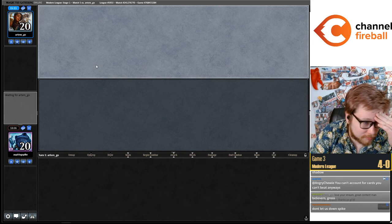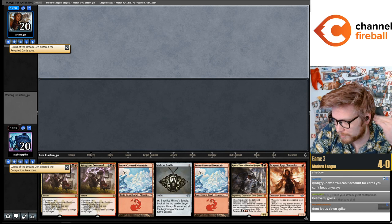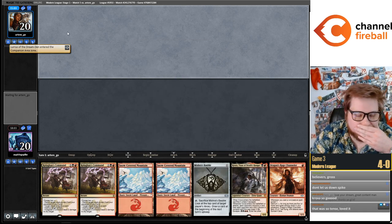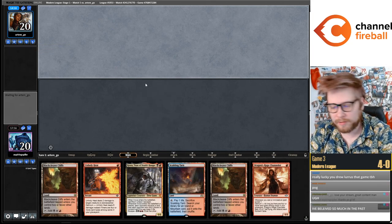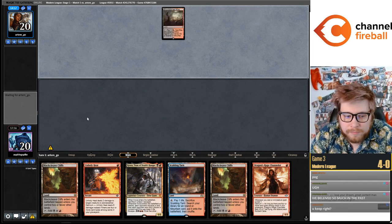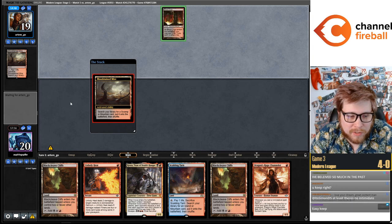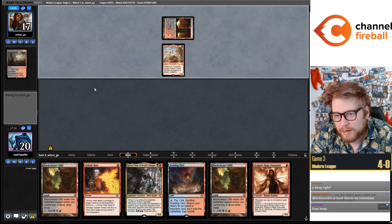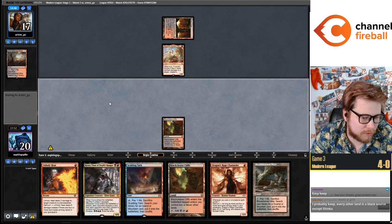Shout out to the believers — we have to win one more game. Oh this hand. On the draw — I think it's fine to mulligan that hand. This hand's fine. Keep that. I don't know — I think that seven-card hand was not an easy keep. It was a close one.